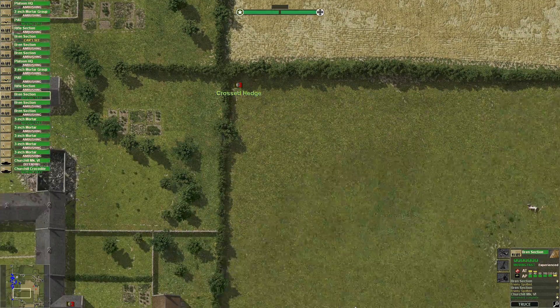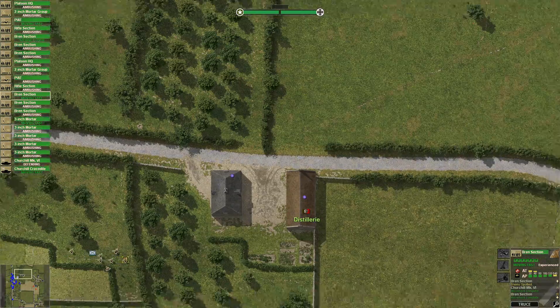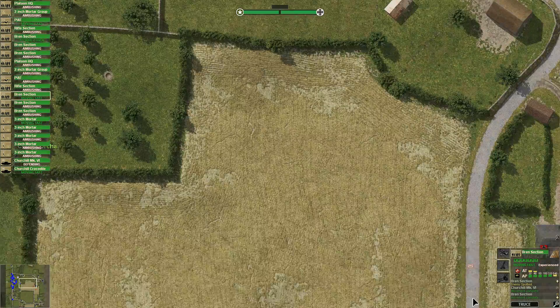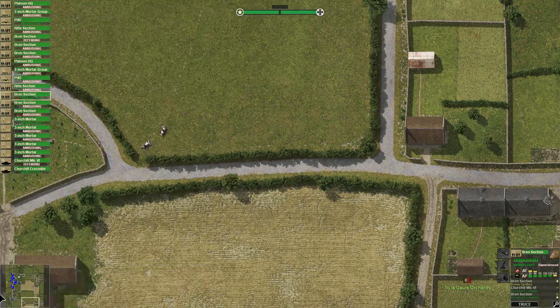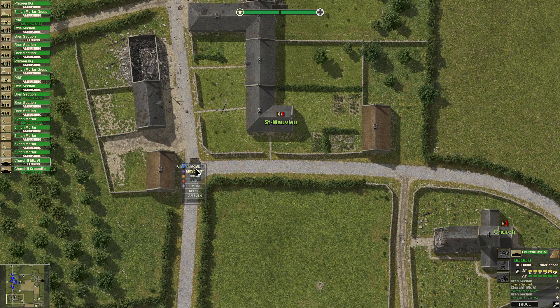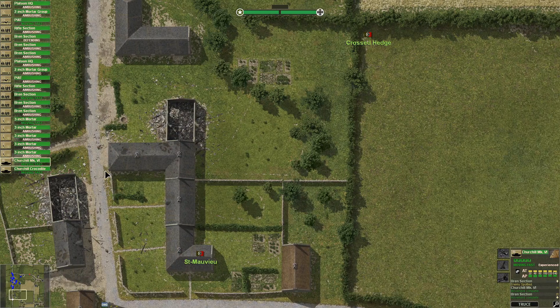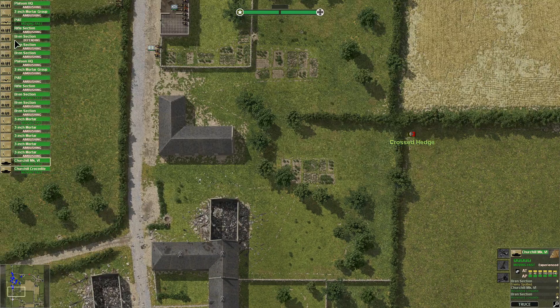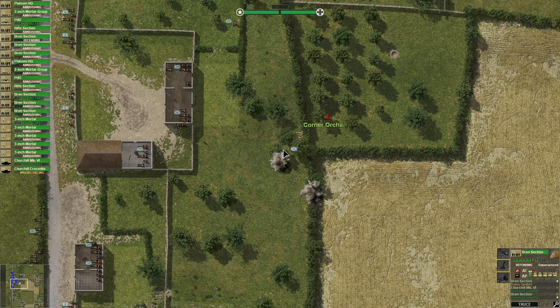Firing is actually happening now — and that's the audio cues tuning in. I have to figure out where that firefight is happening. If I can tell then I can probably put some mortar fire on them to pin them down. I don't know where it's coming from. You can see the status of all your sections right here — ambushing, moving fast, that sort of thing. Taking fire will be one of them. Oh yeah, they're taking mortar fire.